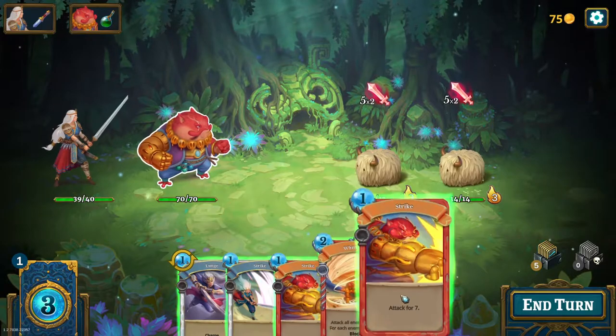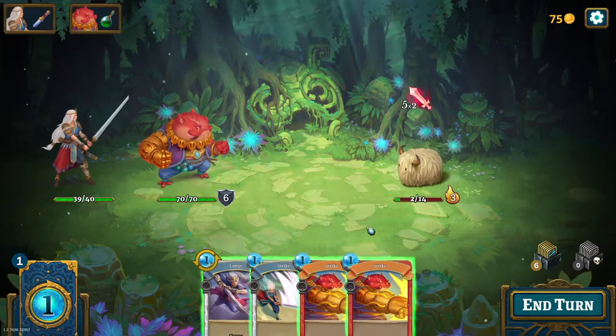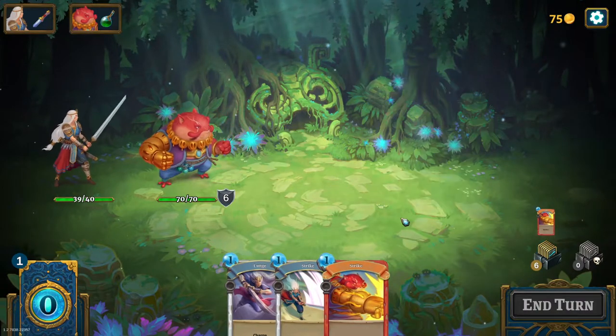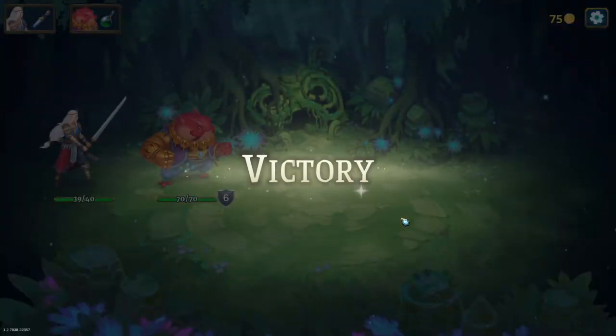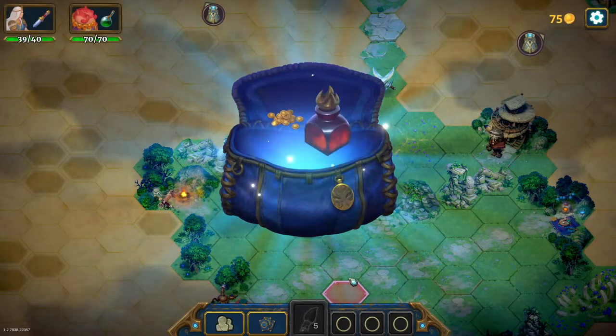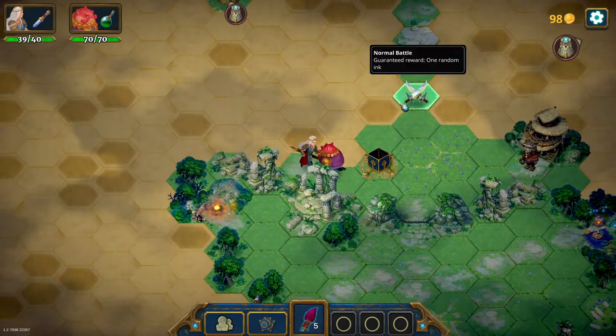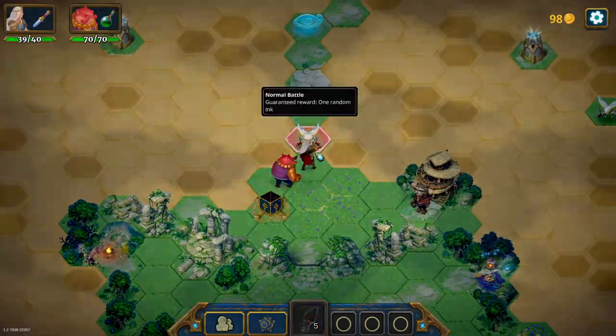He doesn't have any blocks, and she doesn't have any blocks either. So let's use this card — that card is amazing. Explosive pigment, a pile of gold. Let's do this combat and then we'll have to unveil more terrain around us.